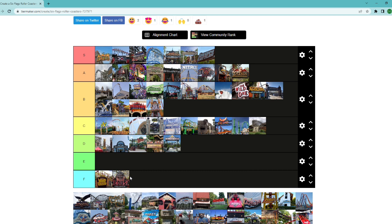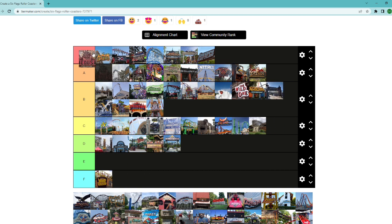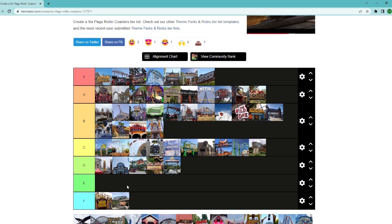Medusa Steel Coaster at Six Flags Mexico — probably A tier. I've heard some all-right things about it, but I don't think it makes the jump to S. It's probably one of those rides where all the elements together bring it up, but there are some cool twists and turns. It's the typical RMC experience — nothing bad about it.